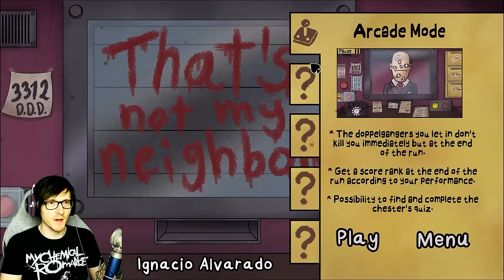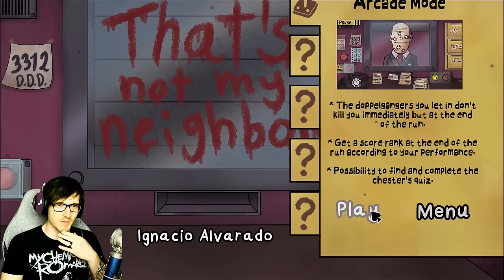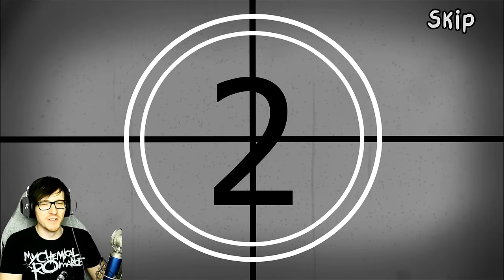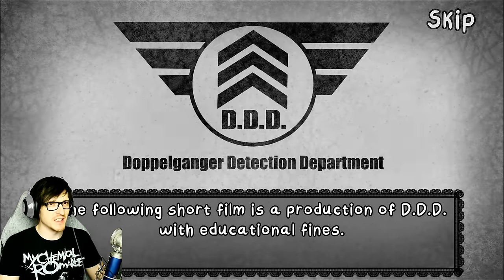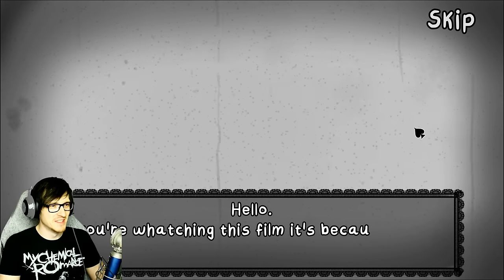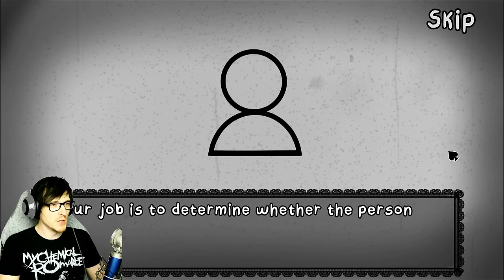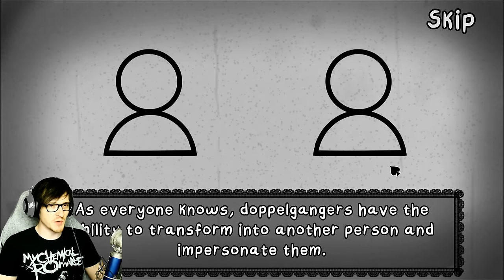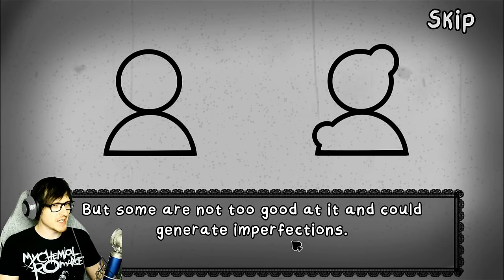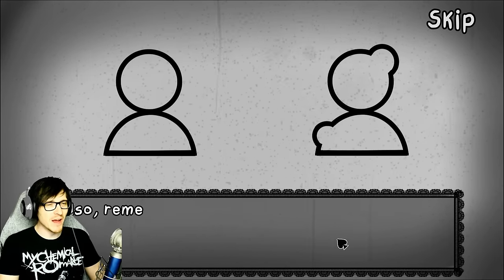We're going to do the whole thing, okay? Arcade mode? Well, that's all I have unlocked. This is kind of cool that you can move around like that. So I think what we're trying to do is find the doppelgangers, right? I'm good at this. Oh, is this like an informational video or something? The following film is a production of DDD with educational finds. Hello, if you're watching this film, it's because you're a new doorman in your building. Your job is to determine whether the person who wants to enter the building is a doppelganger.